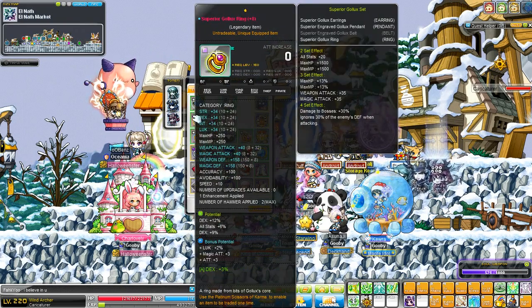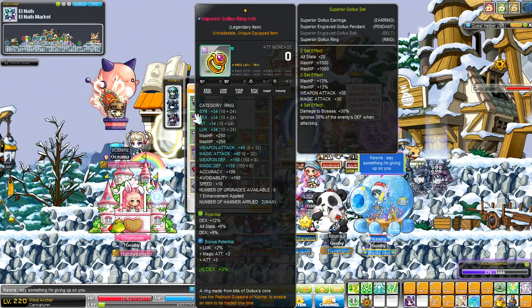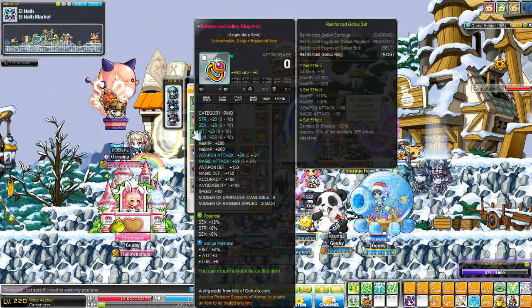Superior Gollix ring is 34 all stat, 40 weapon attack. It is currently 27% DEX, 3 attack and 2% luck - which is useless - and 3% DEX. My reinforced ring is 26 all stat, 29 attack, 21% DEX, 9% strength and 3 attack. Needs to be nebbed as well.